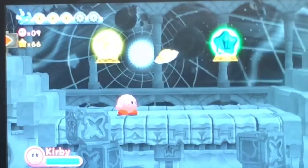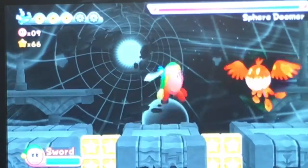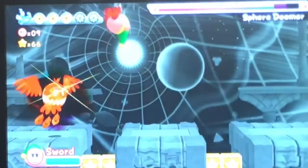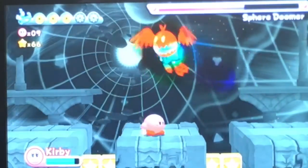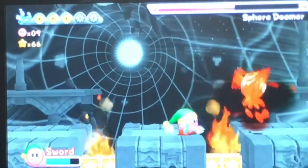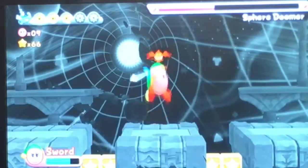Cutter or sword — that's a tough one. Well, I already used Cutter earlier, so I might as well take sword. And what do you know, we're facing against the Fire Sphere Doomer again — how ironic is that? No, I'm dodging that. Thank you very much. Don't just throw the ability away — we need the sword ability. Somehow I dodged that, and I'll take it regardless.